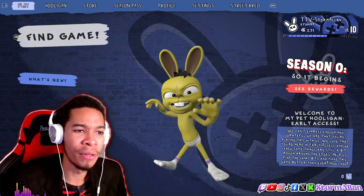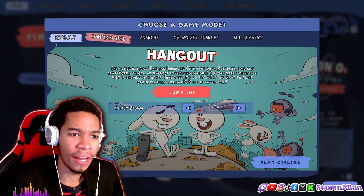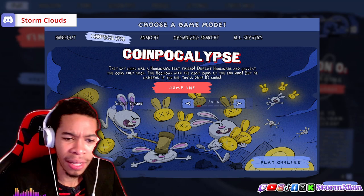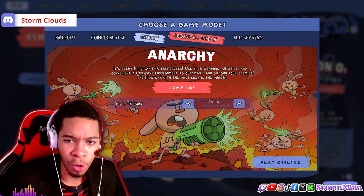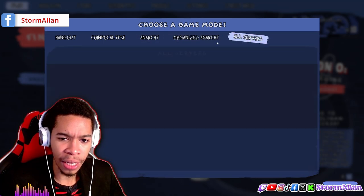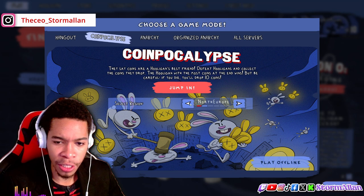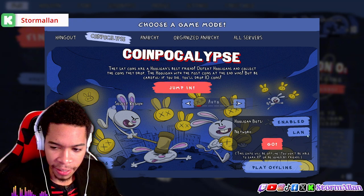This might replace Fortnite, guys. First, you're greeted with a bunch of different modes. You've got Hang Out, where you just chill and do missions with your friends. You've got Coin Apocalypse, where you collect coins, and Archery, which is your free-for-all mode. There's also a team deathmatch mode with a bunch of different servers. Let's go into Coin Apocalypse — first to get the most coins. It's multiplayer so you can play with friends.